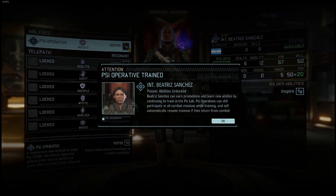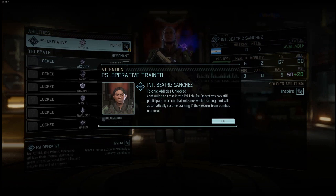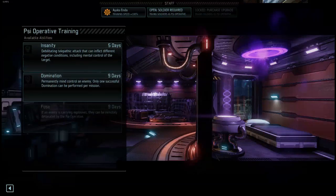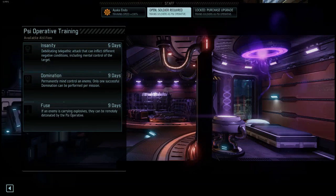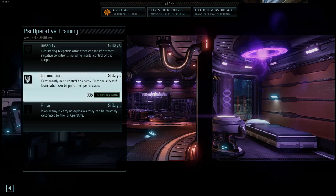Here in the background, you can see that the psi operative skill tree is also divided into two paths: the Telepath and the Resonant. There is an awesome arrangement of abilities that you can select. While it looks to be the same as the skill trees for the other operatives, it works a little bit differently.